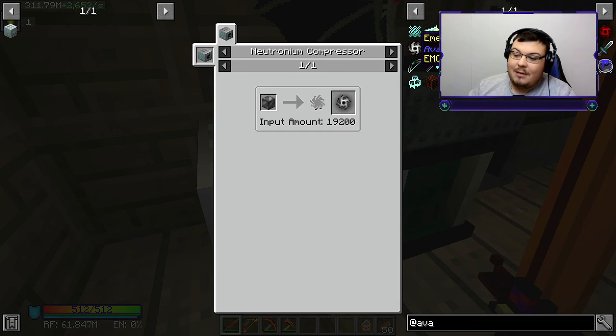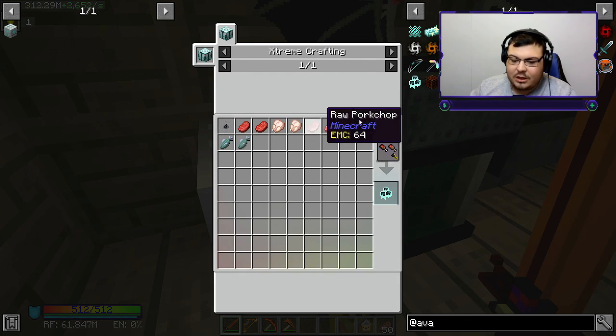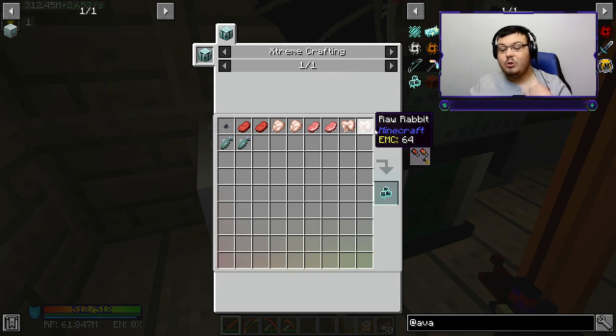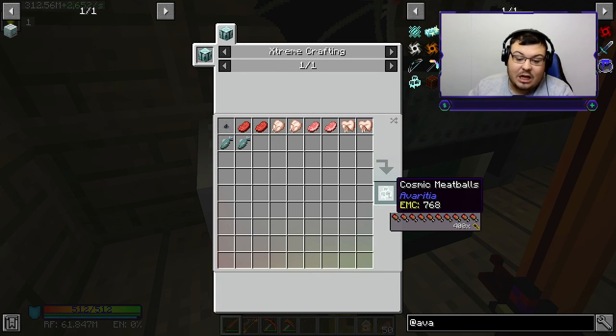We also need a fluxed singularity - I have no idea what that is - a platinum singularity, and iridium. Holy moly, that's a ton. We also need cosmic meatballs, which requires a pile of neutrons plus two raw beef, two raw chicken, two raw pork chop, two raw rabbits, and two raw fish.